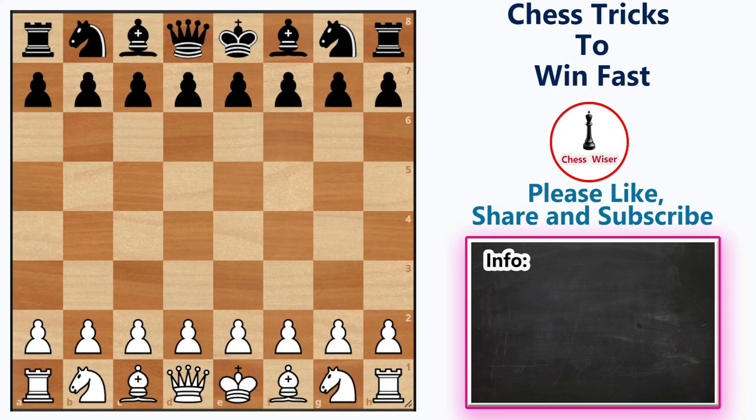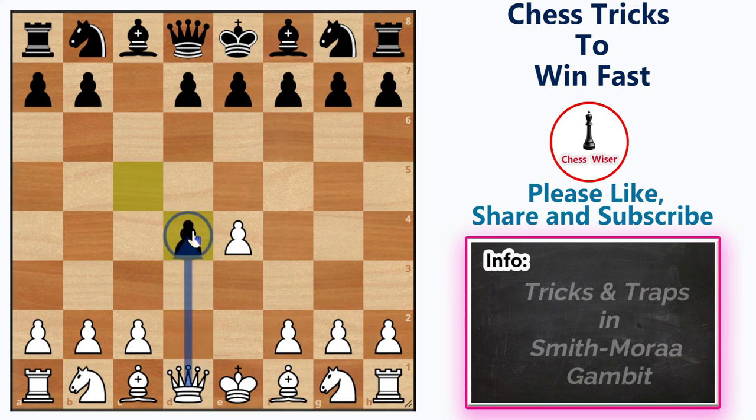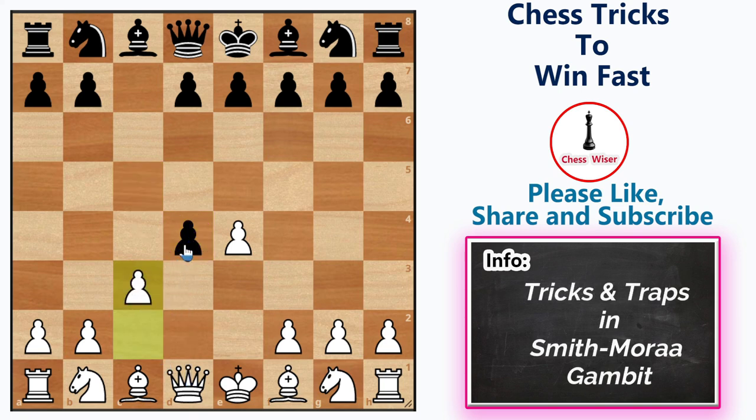Let us start with the first one. White starts the game with e4, black plays the Sicilian defense c5, white plays d4. So c takes d4, and here white should not capture the pawn with the queen. Then you should play c3, offering another pawn. Black will capture that pawn, and we recapture with our knight. We have achieved the thematic starting position of the Smith-Morra Gambit. From here, black has many responses — let's check the natural moves and set up some traps against each one.